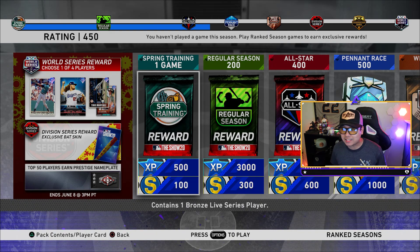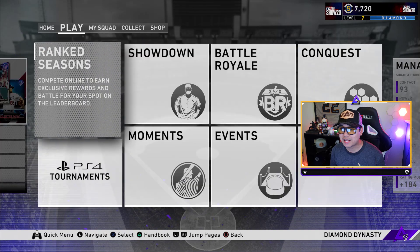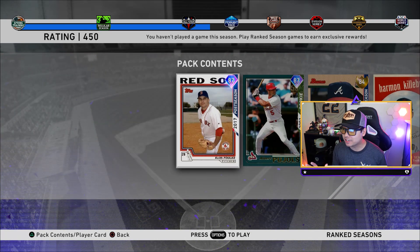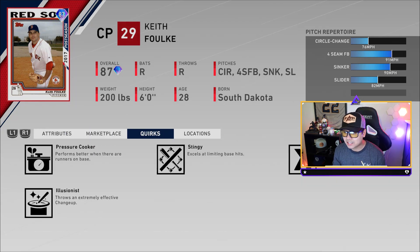Let's go — Season 3 ranked seasons. We're gonna go through each and every single reward that actually matters. In the pennant race, at 500 and up, we got two brand new diamonds: Keith Folk with a circle change, four-seam fastball, sinker, and slider. This card doesn't look half bad for being so easy to acquire — 87 overall with a 103 hits per nine and 100 K's per nine, 93 break.